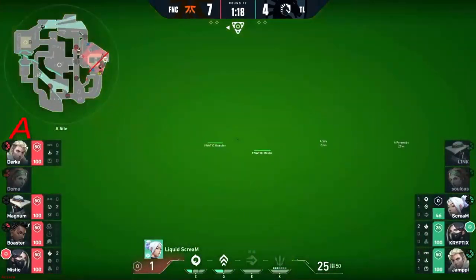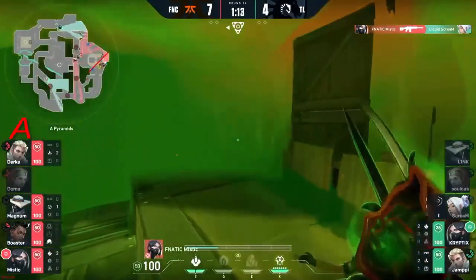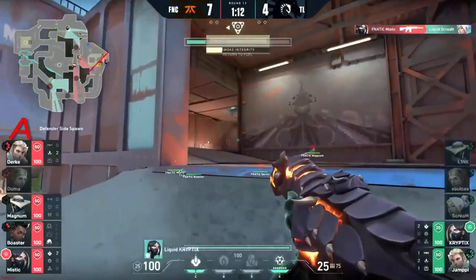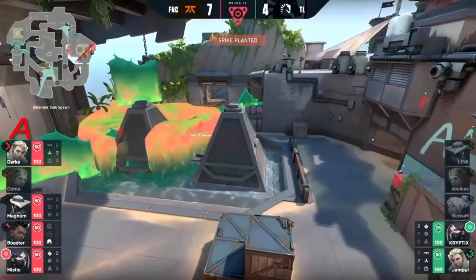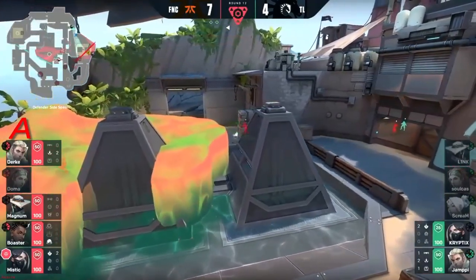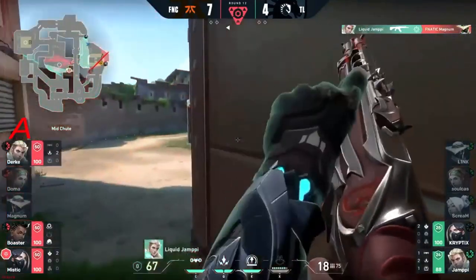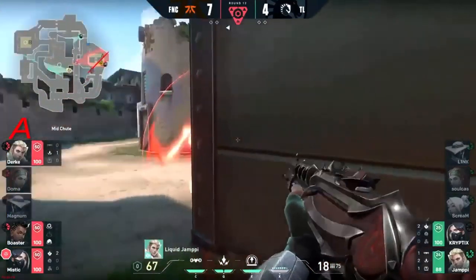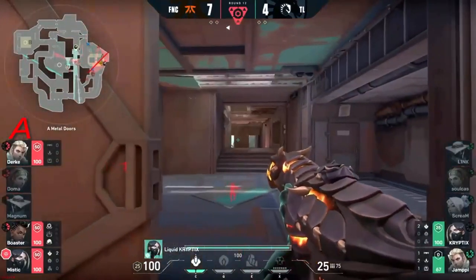Scream just gets involved — one HP, is that all he's going to need here? Mystic — the barrel shows, it gets denied. Scream can't find it this time. And now Cryptics and Yampe in a 2v4 post-plant scenario, barely a step toward the site. These odds are not looking so pretty with Viper's Pit invested as well.